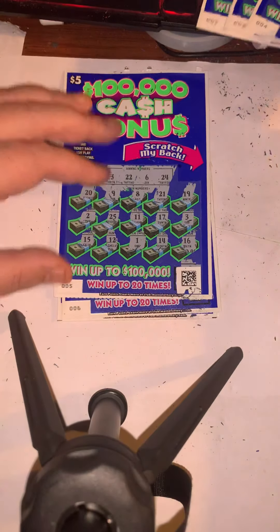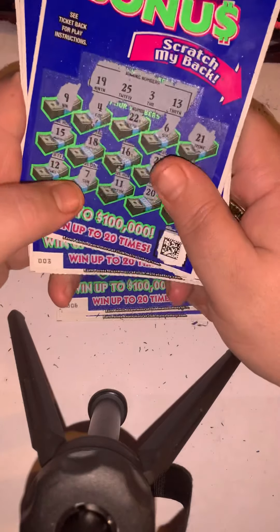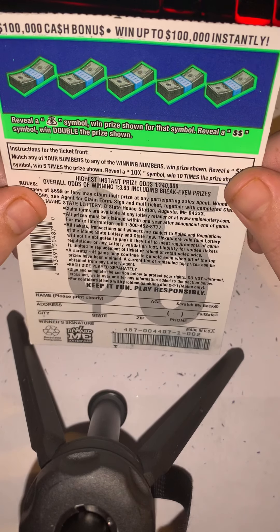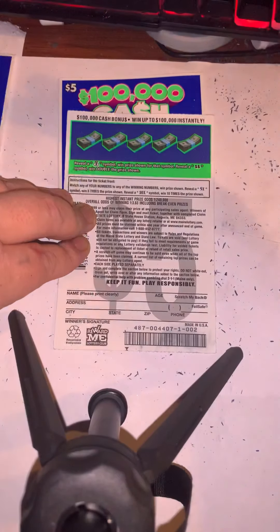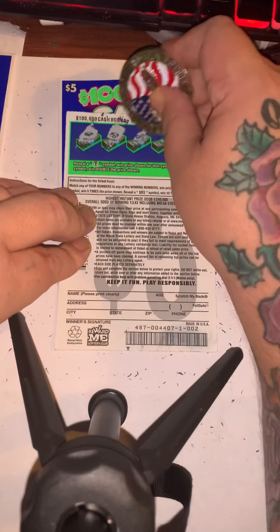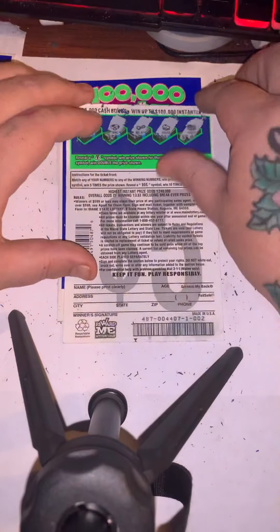Oh my god, I'm an idiot — I forgot about the 'scratch my back' feature! The ticket says: reveal a money bag symbol and win the price shown; reveal a double dollar sign and win double the price shown — so at least ten dollars since Maine requires a minimum five dollars. Going back to ticket number two's back: there's a wallet, a ring, a rope, a house, and a chest — definitely not a winner.